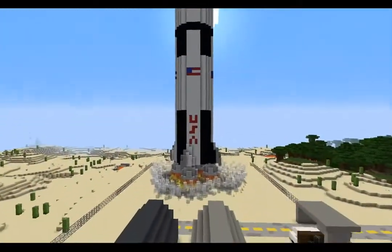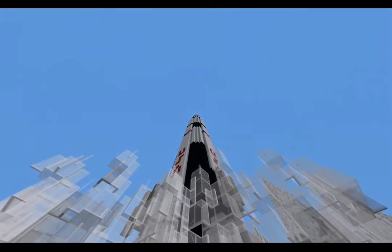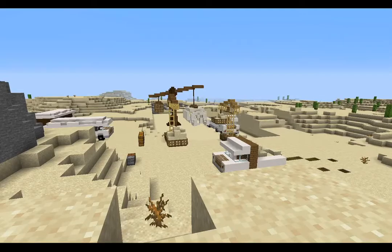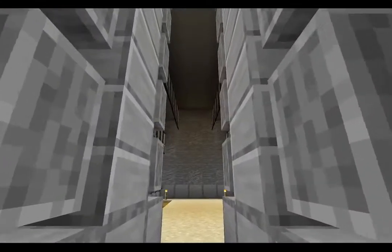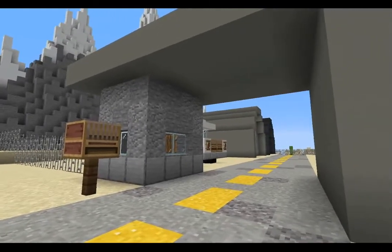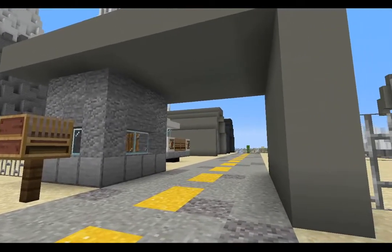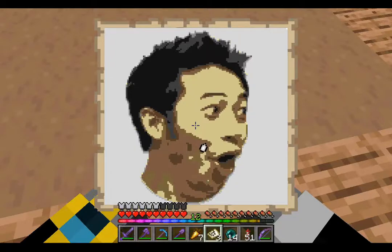This right here is a replica of the Saturn V rocket, which was the actual rocket that took the first humans to the moon. It's pretty accurate, though the scale is a little bit off and it's also missing the center engine. I was looking for a big project to do on the world, and this was a project that started out my vision for creating a world packed full of mega builds that were kind of tied together and you could walk between, and that sort of came out between the mountains.